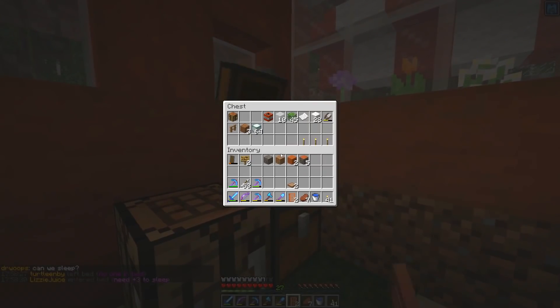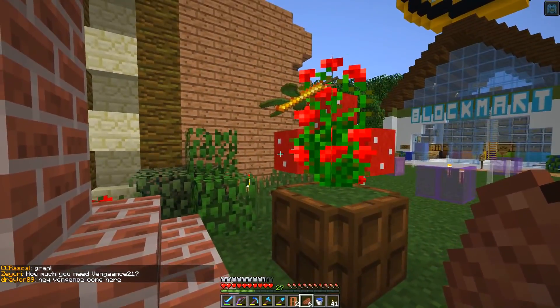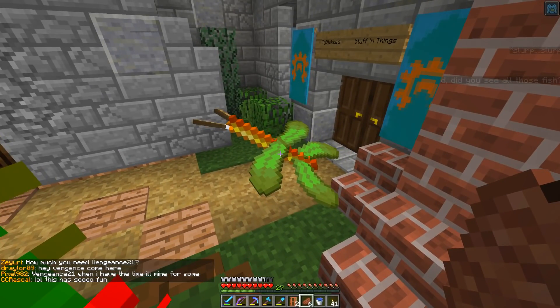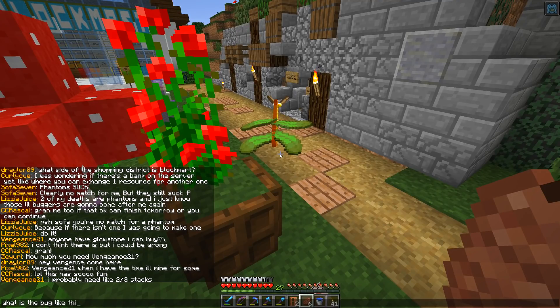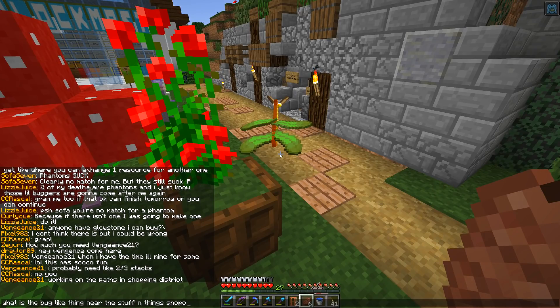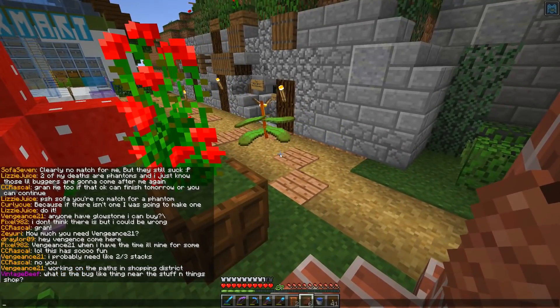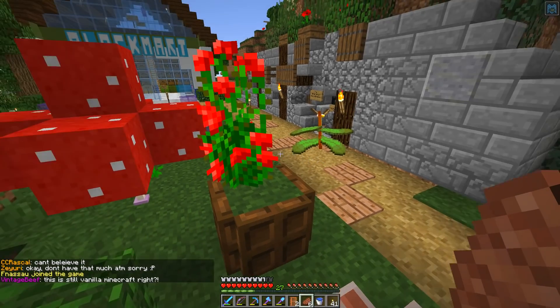Let's get materials for the interior now. I'm still playing vanilla Minecraft, right? What is this? What is the bug-like thing near the Stuff and Things shop? I think this is the Stuff and Things shop. This is still vanilla Minecraft, right? This is ridiculous.